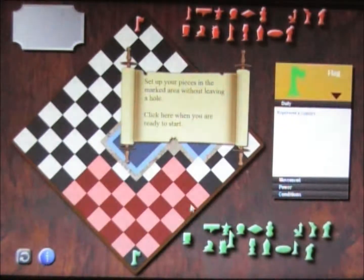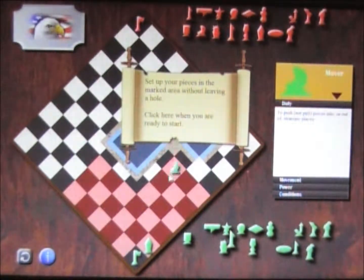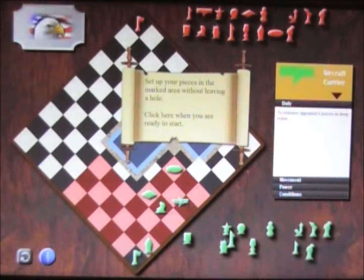We have the setup zone which is highlighted here. We have the flag already in the corner. Now we have the reserve that we place either next to or in front of the flag. And the mover, which has to be one or two spaces away from coastal waters — I'll put it here. I'll put the submarine here. Coast Guard here.